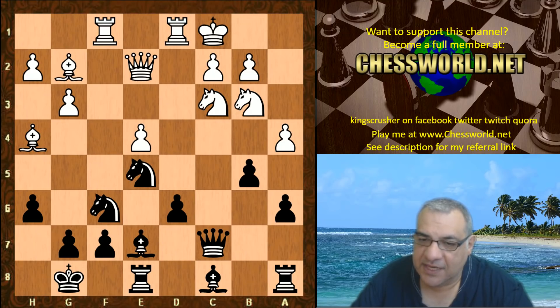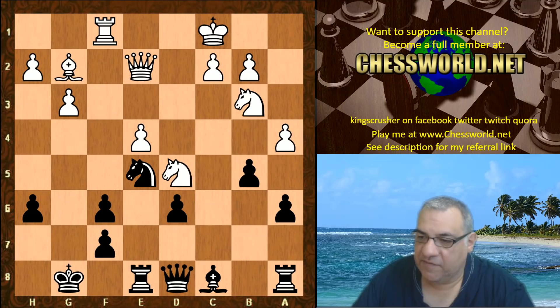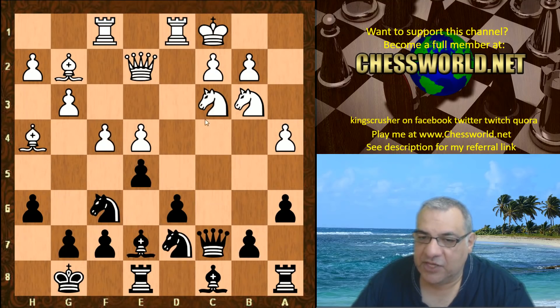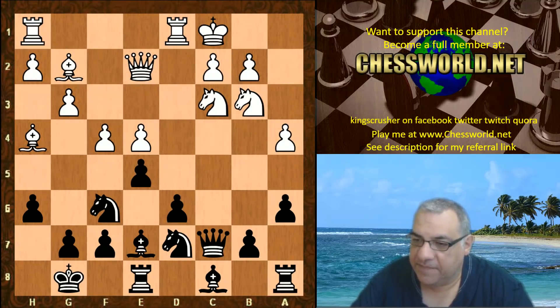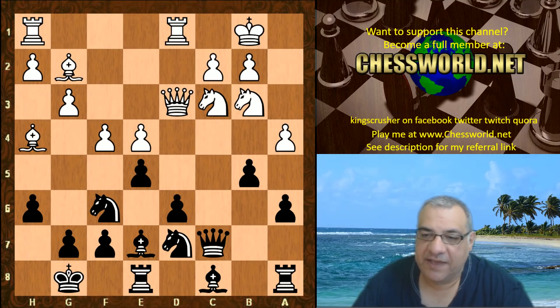Because say knight takes, there's the idea of the exchange sack in this line, which can be very dangerous for black. Rook hf1 is interesting setting up some possibilities, but we have Queen d3, and now b5 is played — liberating in any case, ignoring that a4 clamp. White plays King b1, a bit of a sad testimony that things are not working as expected.